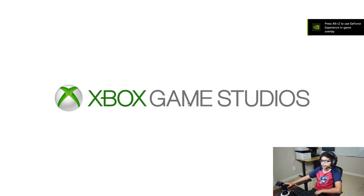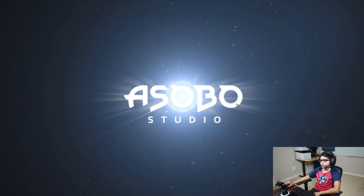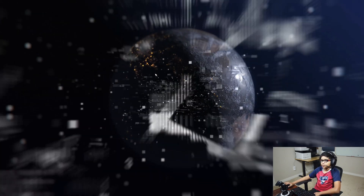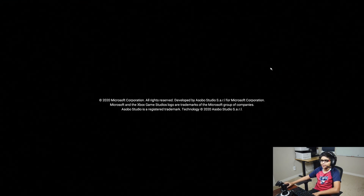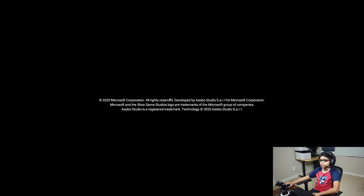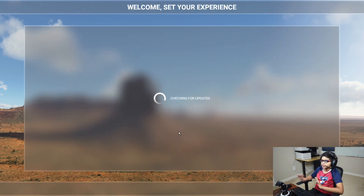Okay, here it is — the update is on. Right now it's just going to load, it'll take some time. Xbox Game Studios loading screen. We're going to go see a flight in the USA — let's try where I live maybe. For people who don't know this game, this is what the loading process looks like. I think this is the update right here because usually in the update it shows different stuff — like the Japan update showed a different picture.